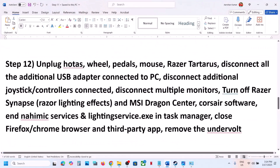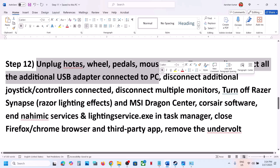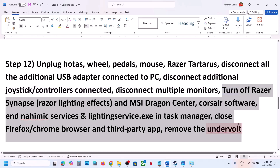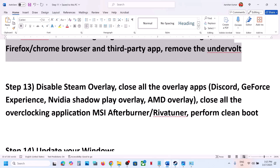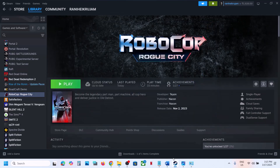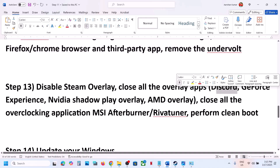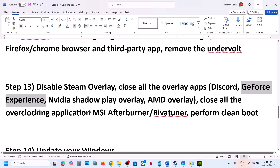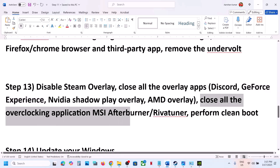The next step is to unplug all external devices — wheels, pedals, USB adapters, extra controllers, USB dongles, and disconnect multiple monitors if you have any. Close any third-party services or applications that are running. Also disable the Steam overlay: right-click the game in Steam, select Properties, and turn off Enable the Steam Overlay While in Game. If you have Discord, go to Discord settings and turn off overlay. If you have GeForce Experience or the Nvidia app, open settings and turn off the Nvidia overlay.